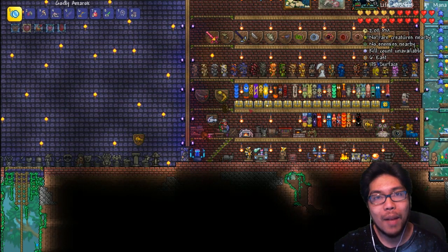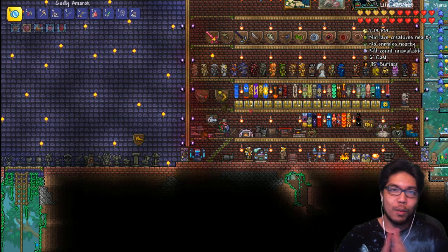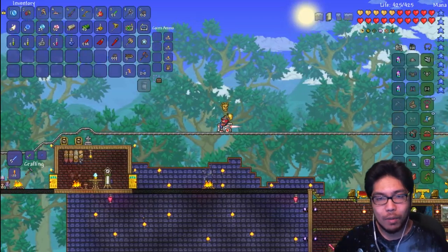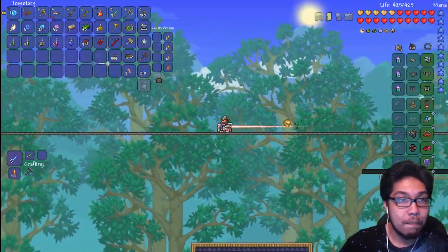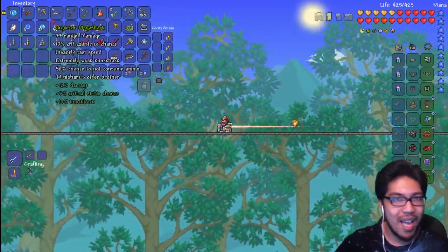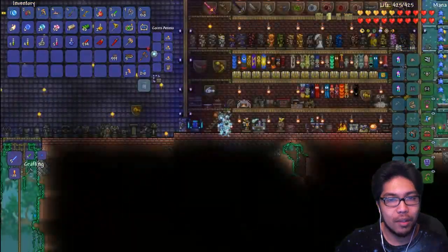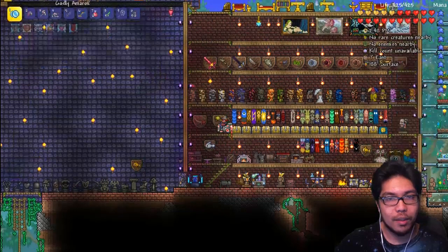Hey guys, welcome back to another episode. My name is Mobbie, we're back with more Terraria update 1.3 expert mode. I said we were going to fight Plantera today — the time has come. If the fight does fail and we get wrecked, let's just see what we have. We're going to be using our Mega Shark with the teleporter to go back and forth, make sure the boss doesn't totally destroy us.